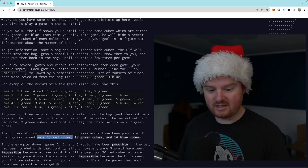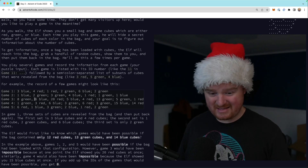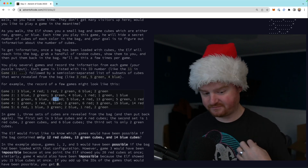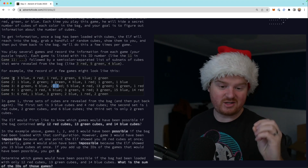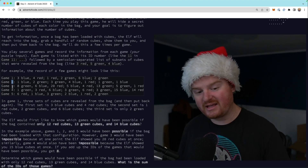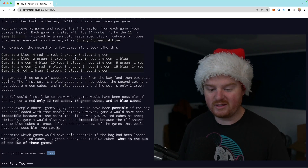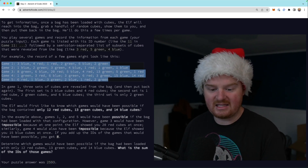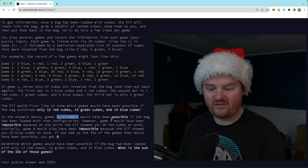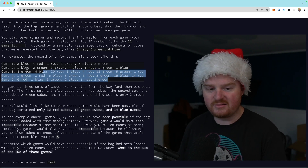What we want to know is: was it possible to play that game if the bag only contained 12 red cubes, 13 green cubes, and 14 blue cubes? If we look at game three, round one says 20 red cubes were pulled — not valid. We take all the IDs of valid games, add them up, and submit. For the sample input we expect eight, because games one, two, and five are valid.